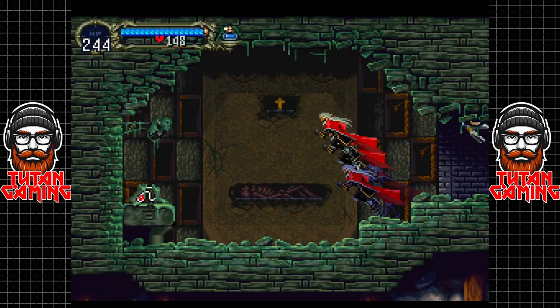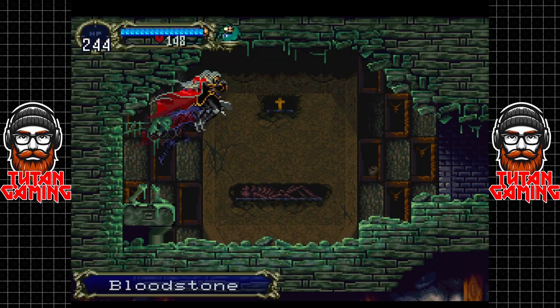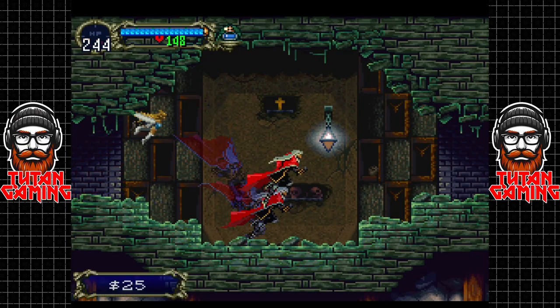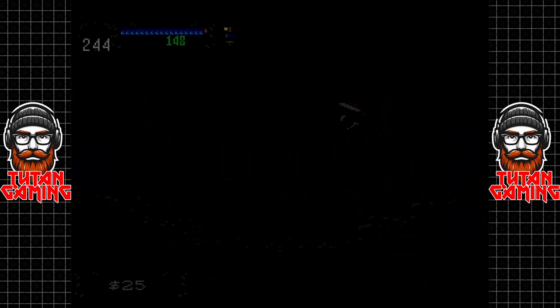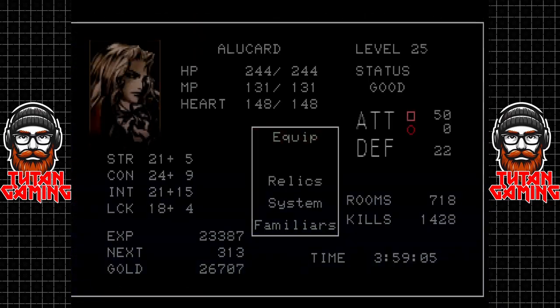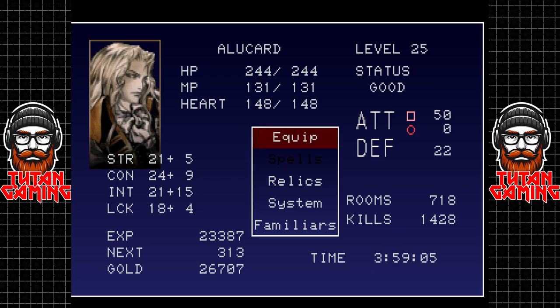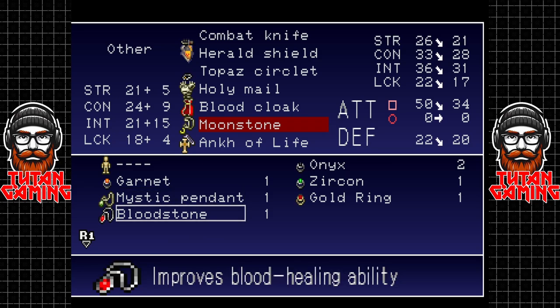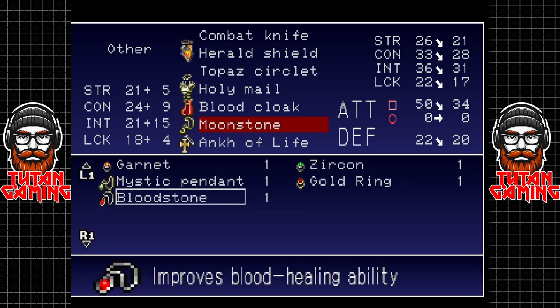The last super important item of the game really is here - that's the bloodstone. The bloodstone increases how much health you get back from something. The description says 'improves blood healing ability' - I'm guessing that's related to a spell. I'm not 100% sure what it does exactly.